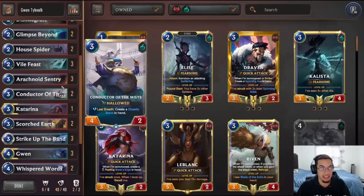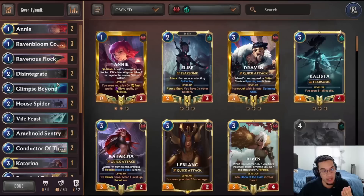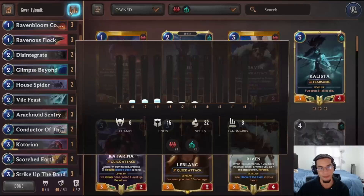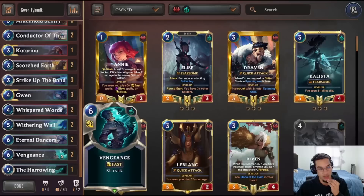The rest of the deck is very straightforward. We play two Annie — we're not playing triple Annie because we are playing one Katarina. We talked about the synergy with Katarina and the Eternal Dancers, which you'll see in the games coming up. The other units we have are two House Fighters and triple Sentry. Our champions are Sentry, Conductor, and House Fighter, as well as our big high-cost units.